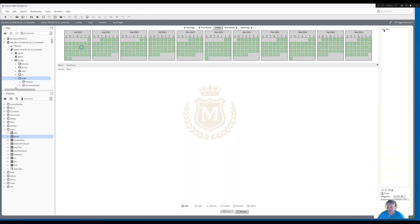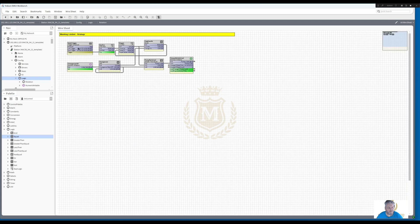So we've got the 9 a.m. If I wanted to change that I could say put 10 a.m. there and add that and then remove that 9 a.m. and save it. And now it's set to 10 a.m.